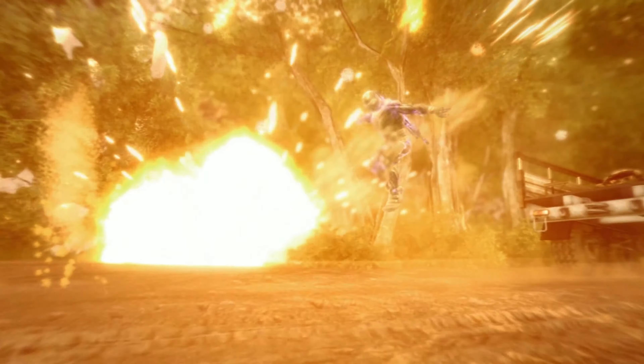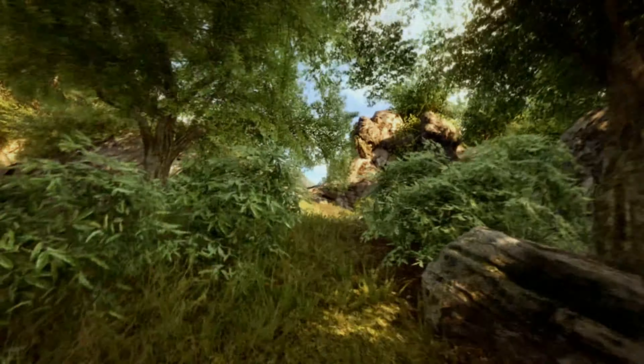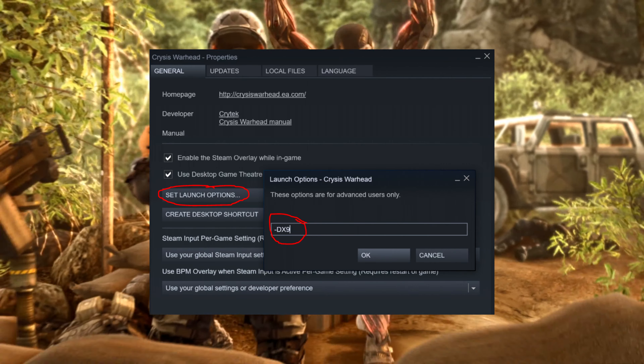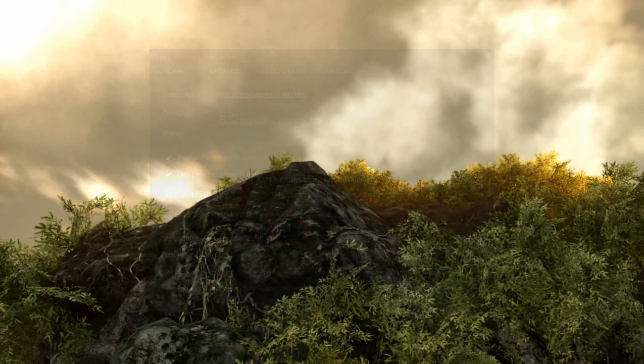After that I could start the game through Steam and use the overlay. But that's not all. Apparently the game has a 60 FPS lock, and the only way to remove it is to switch from DirectX 10 to DirectX 9 by adding a DX9 command line argument.